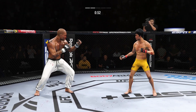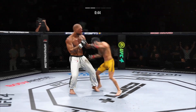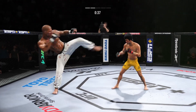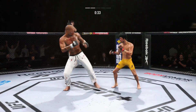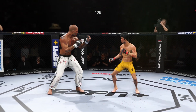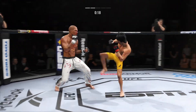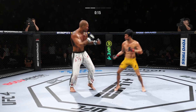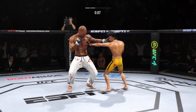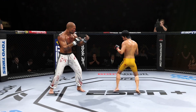Punches blocked. Kick to the body. He just continues to pour it on — he has been aggressive all night long with his striking. Got to be careful not to empty the gas tank, but so far, so good in this round. Right hand upstairs. Real quick leg kick — beautiful straight right hand. 20 seconds left. What a punch. Final seconds of round two. Right on the button. Game of inches right there.